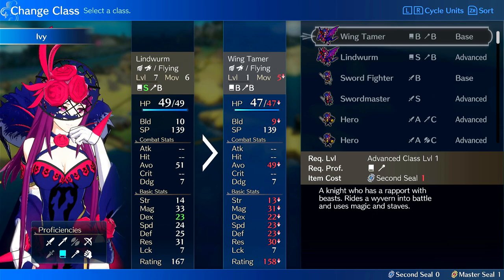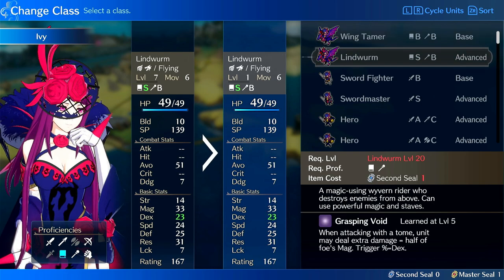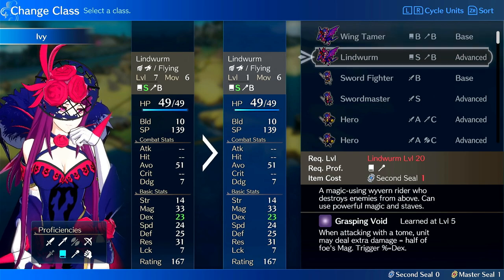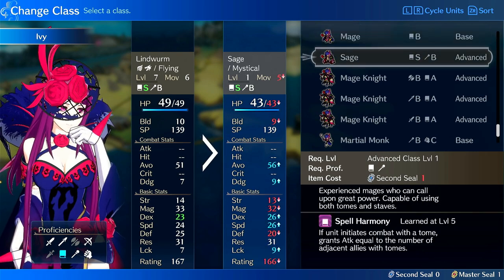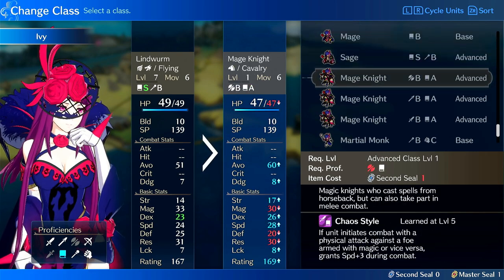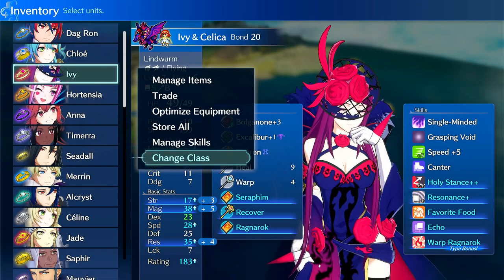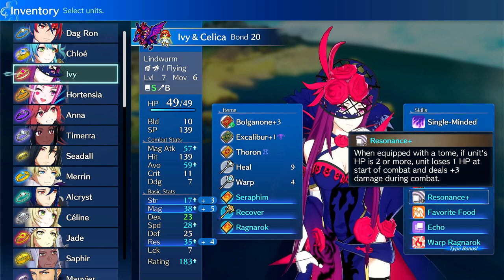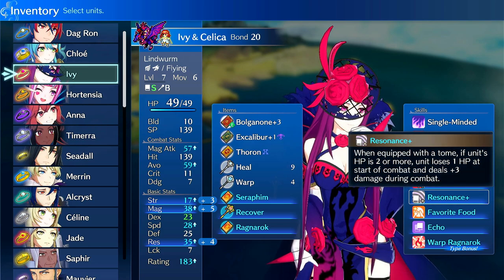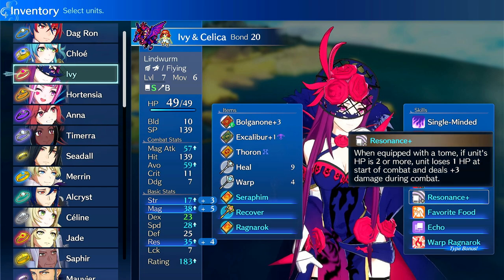What are good classes for the emblem ring? Lindworm is pretty good, as are any magical classes — Sage, Mage Knight — all magical carries that use tomes to some degree. You also have to consider that Resonance only works with tomes. So if you're looking to boost magical damage from something like a Levin Sword, you'd use sword power for that, not Resonance. Unfortunately, Resonance is tome-based only.